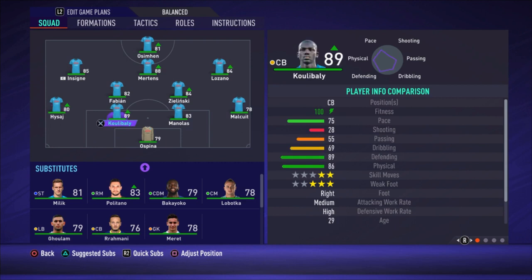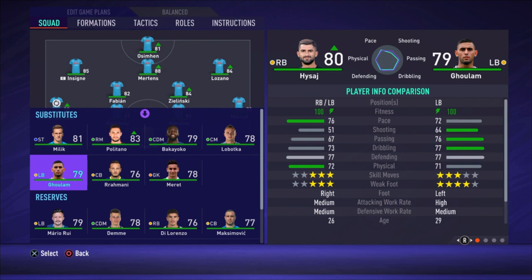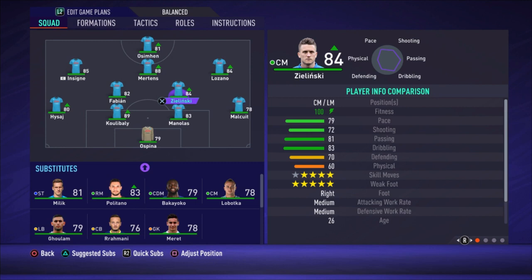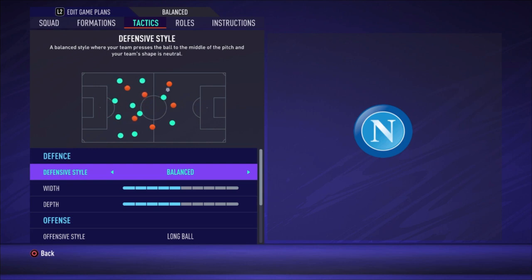At the left side we have Isshai — I'm not entirely sure how to pronounce his name, but he is the best option. You also have Gullam at the left side, but Isshai is a bit faster, and pace is really important in this game. Then we have two central defensive midfielders: Zielinski and Fabian. The right attacking midfielder is Lozano, Mertens is the central attacking midfielder, Insigne is the left one, and the striker is Oshie.